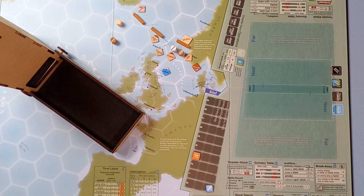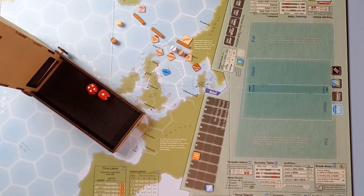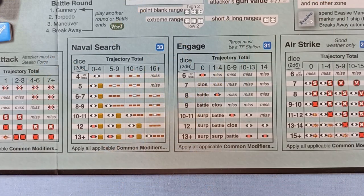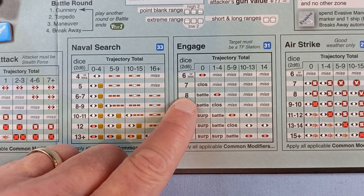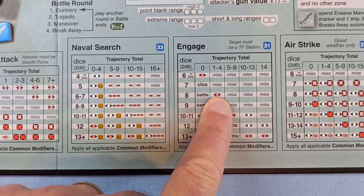They roll five — five plus three is eight. The trajectory total is three. Looking at the engage table — eight on the die roll with a trajectory total of three — it's a red eye! We've got away with it. The result is a skirmish.